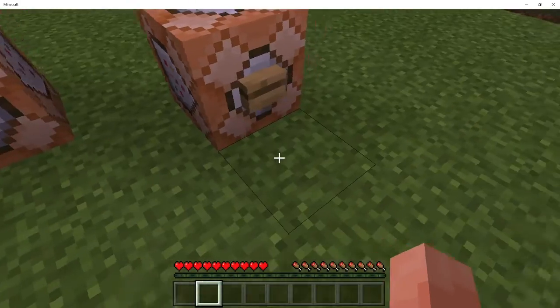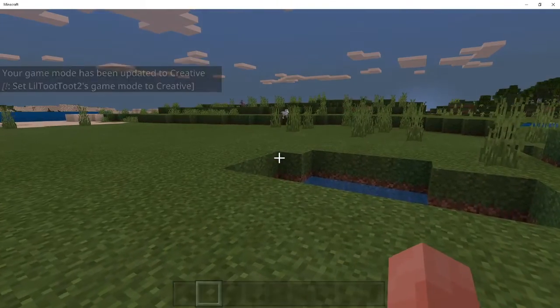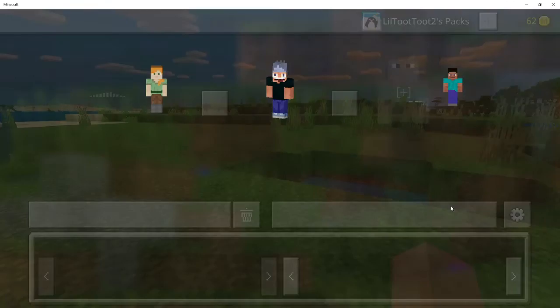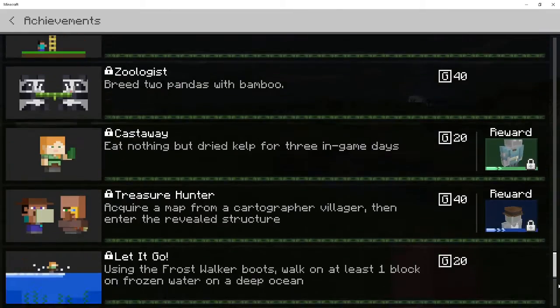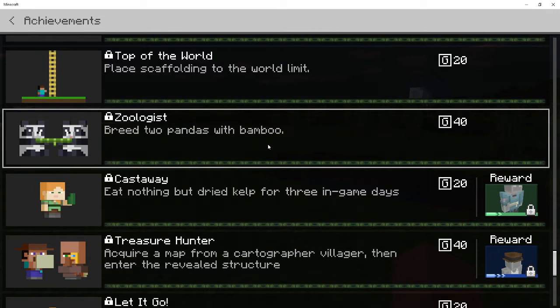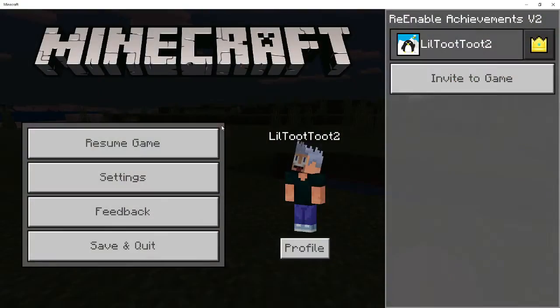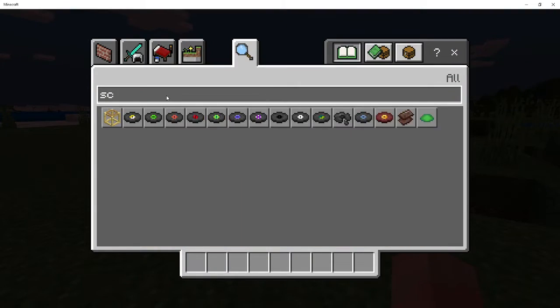So first things first — look at this, boom! You can go into creative now. And if you go to Profile then Achievements, what's an achievement we don't have that is really easy to get? Zoologist — breed two pandas with bamboo — or place scaffolding to the top of the world. Let's see if we can do that. Let's give ourselves some scaffolding.